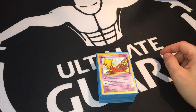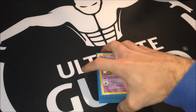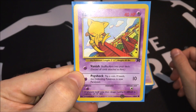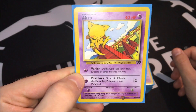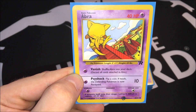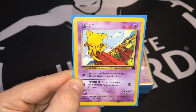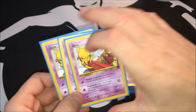I have two different attackers: Mewtwo and Mr. Mime as a backup attacker, but Mr. Mime is just here to block damage. And of course Dark Alakazam as the main attacker. I'm running three copies of Abra — this is the Abra from Team Rocket with Vanish and Psyshock. It's a 40 HP Psychic Pokemon with weakness to Psychic and one Retreat cost. Vanish lets you shuffle Abra back into your deck if it has 30 damage counters, and Psyshock does 10 with a chance to paralyze on a coin flip, which is very strong in Base Set where damage output isn't huge.